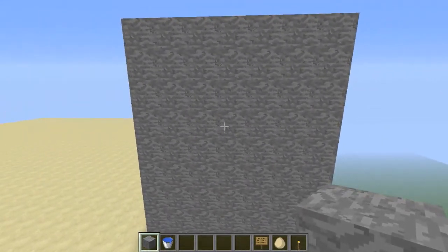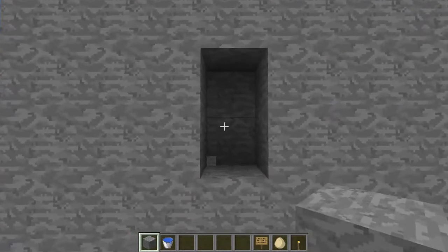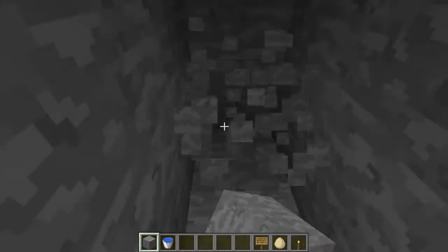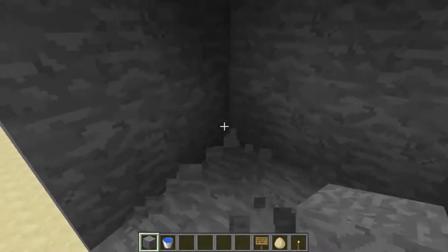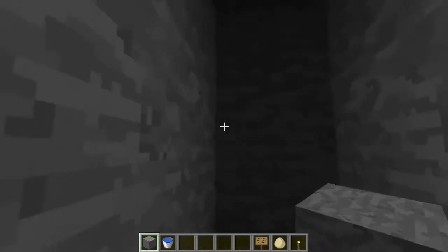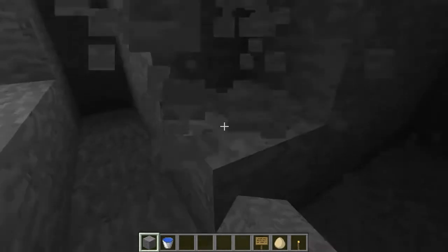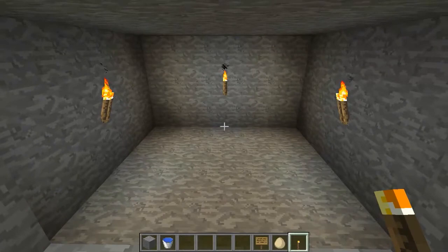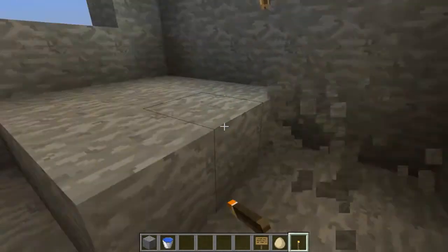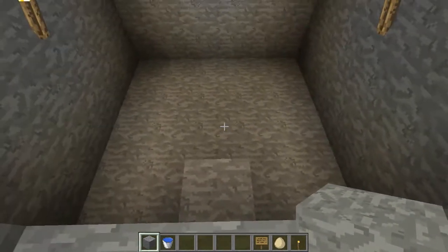We'll use this conveniently placed stone tower to start the farm. So let's say you've been digging through the cave and this is where you want to do it. You would come in through here, make this 3 wide, and then you hollow out the inside so that it is a 5x5. This is what it looks like when you've hollowed out the chicken room. Then you can dig down one more to stop them getting out.